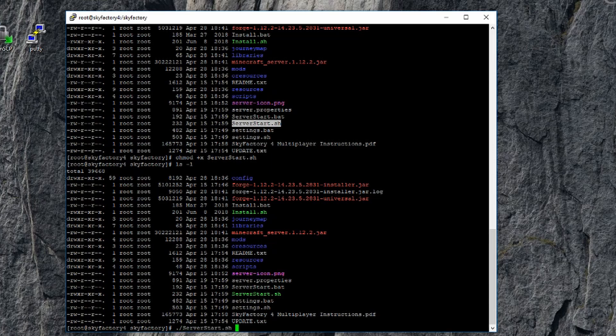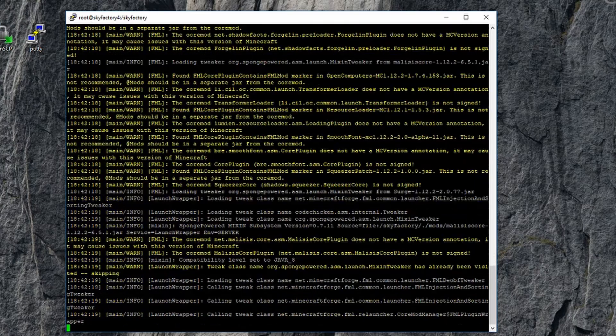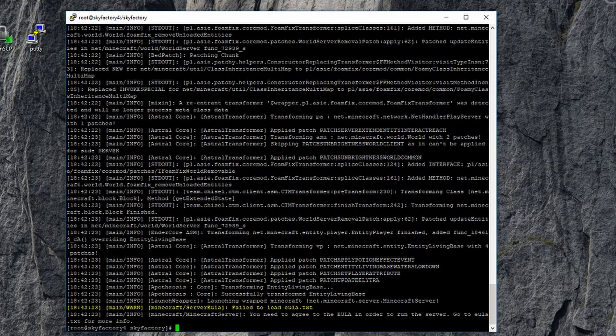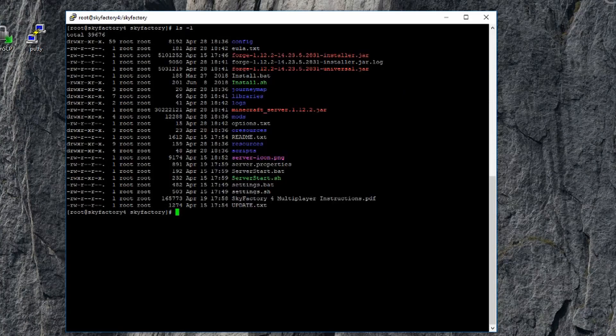To start the server, type ./server — hit Tab and it will autocomplete to serverstart.sh. Now the one thing you have to do is start it up once and let it fail, because it will always say you forgot to do the EULA agreement but it won't give you the EULA file until after the first run. You'll see: 'You need to agree to the end user license agreement to run the server, go to eula.txt for more info.' Type clear, then do ls -l and you can now see it created the eula.txt file.